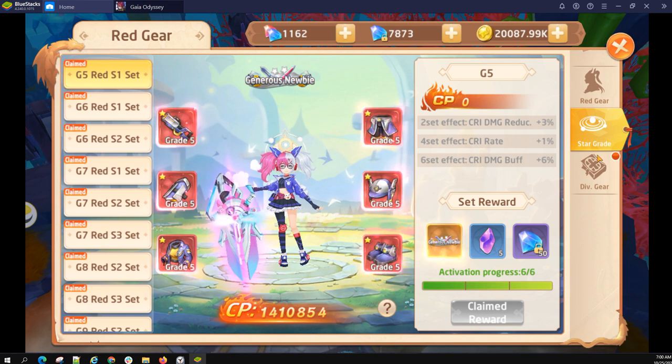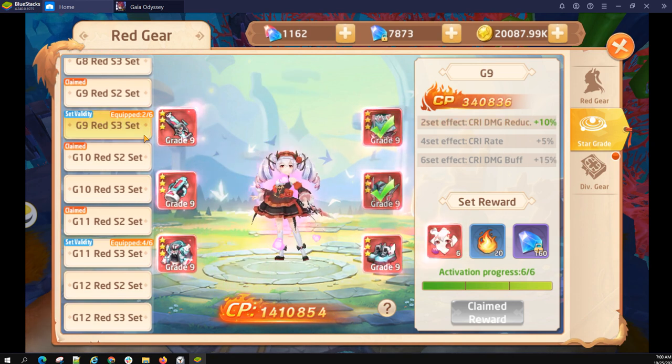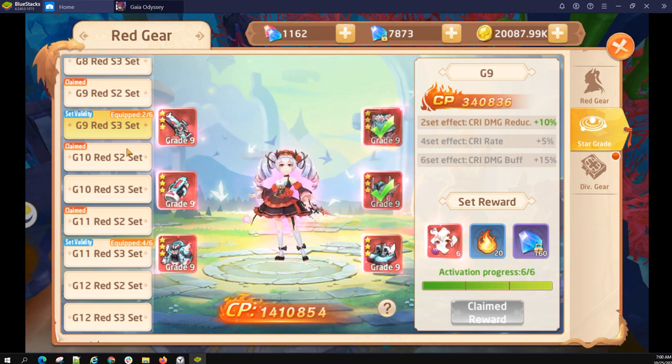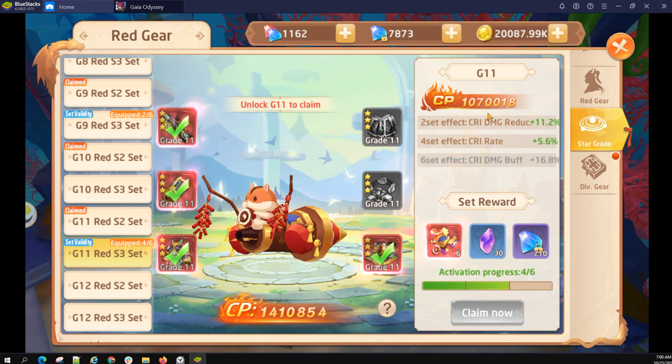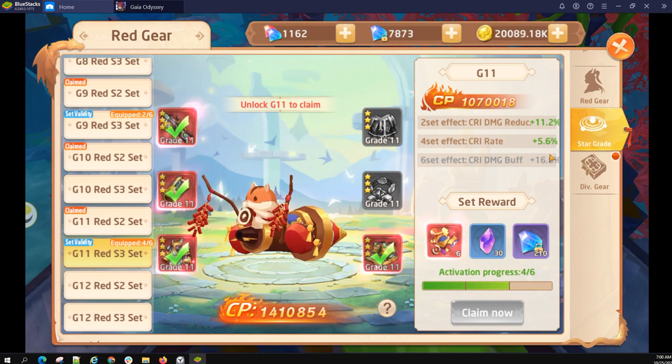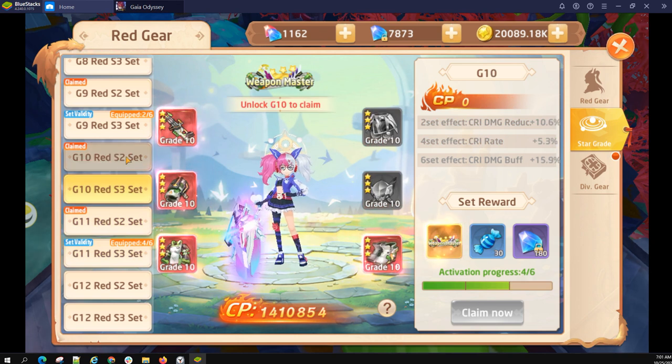Star grade is a nice way to get bonuses, and this is where you can also check what stat bonuses you have active. In my case, I had two grade nine gears — my helm and pants — which those check marks represent. That gives me a crit damage reduction of 10%, and then four grade 11 three-star gears, which gives me another 11.2% damage reduction and 5.6% crit rate. So what I lack in crit damage buff I make up for a little more in crit damage reduction, because I've got 22% altogether. Another bonus of completing sets is that it gives you cool rewards for each set you complete.